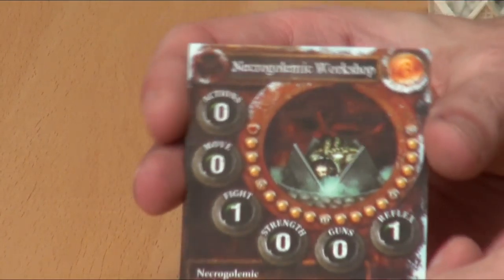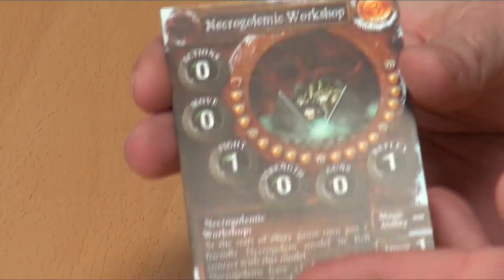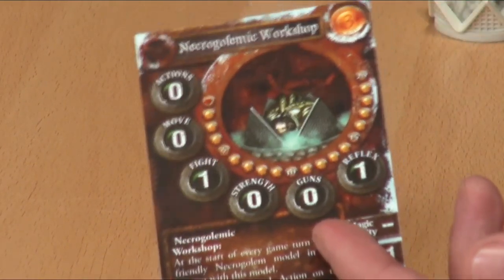First up, the first thing I want to show is this, because it's one of the very important parts of this faction. This is actually a spawn point for your undead golems — it's a device called the Necrogolemic Workshop. The way the Van Rier agents work is very different from other factions, in that they don't buy henchmen like other factions at the start of the game, but instead they buy devices.